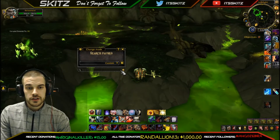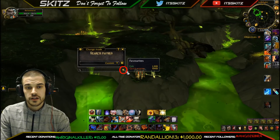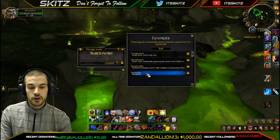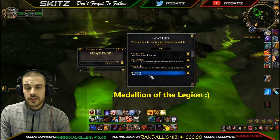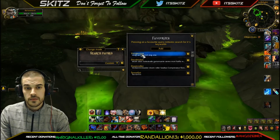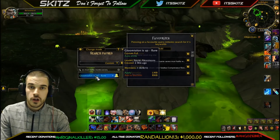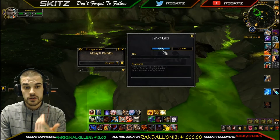Another amazing feature you have to take advantage of in Server Hop is the Favorites option. In the bottom right corner there's a gold star — click it and you'll see four stock favorites already in there: Vengeance, Death Talon, Doom Roller, and Tariffist — all four rares in Tanaan Jungle for farming the Medallion of the Legion. If you click Death Talon it searches for Death Talon groups; Doom Roller — perfect, Gloom Talon is up. Click it and it shoots you right over to that realm.